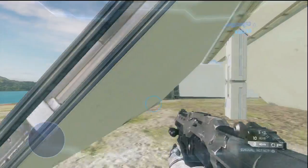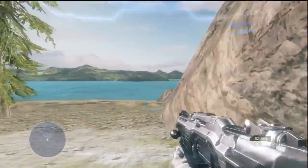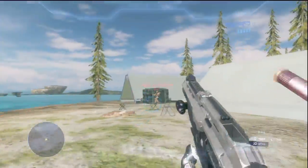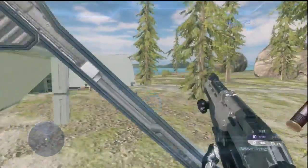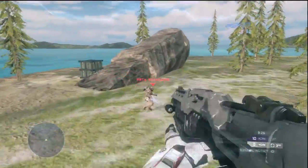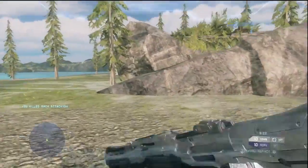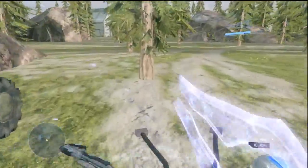I'm teamed up with Lex right now, that's why I didn't shoot him. In a minute he's going to die — he attacks this guy, but this guy has a Suppressor and they have a little engagement, and Lex lost that fight. He ran out of ammo, so I'm just going to chase him down and avenge my dead teammate. What's really good about having a teammate is you can coordinate — after he's dead, he can spot where all the players are and tip you on locations.